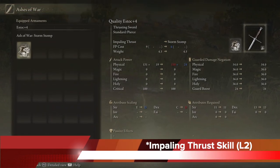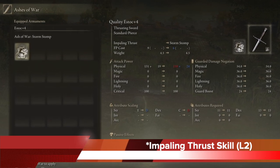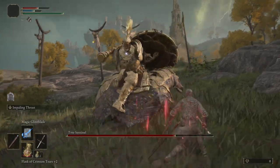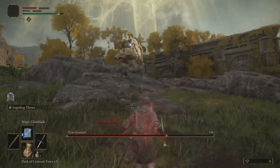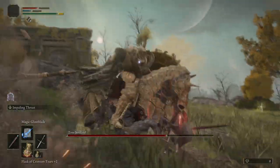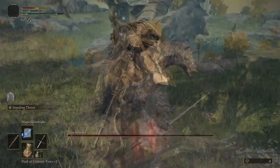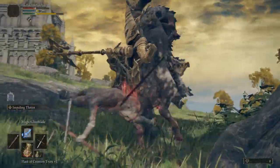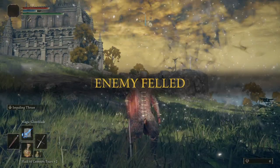Another benefit of having the staff in your offhand is that it allows you to access the impaling thrust skill with your sword, or any Ashes of War you equip. The impaling thrust comes by default so you don't have to get it. This is a very useful move — it's L2, the skill button trigger, while you have the sword in the right hand and the staff in your left. It costs a little focus to cast, but the damage is extremely high and it's very good in boss fights, as you can see taking down the Tree Sentinel with it.